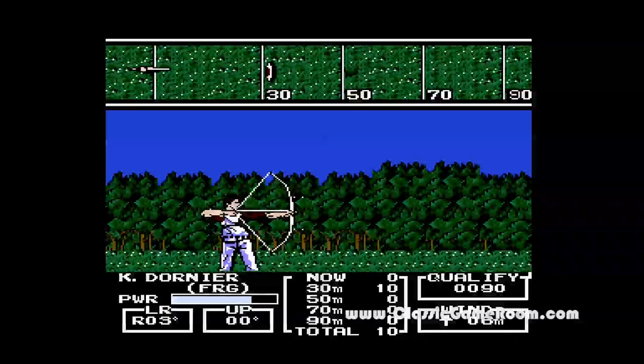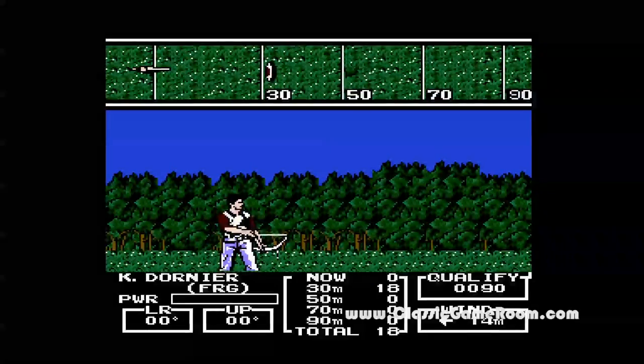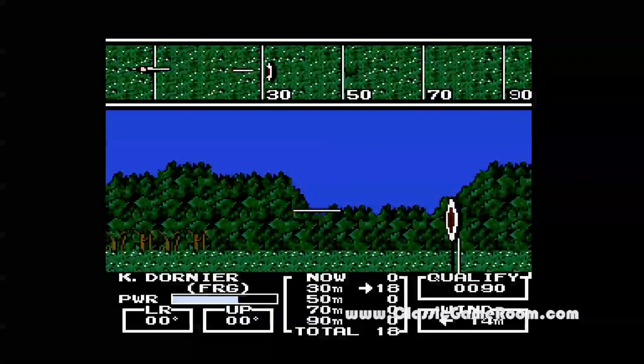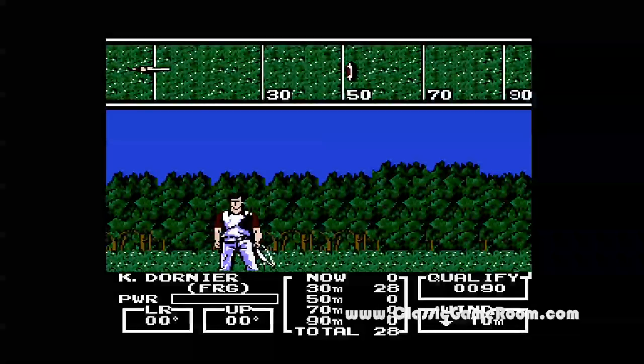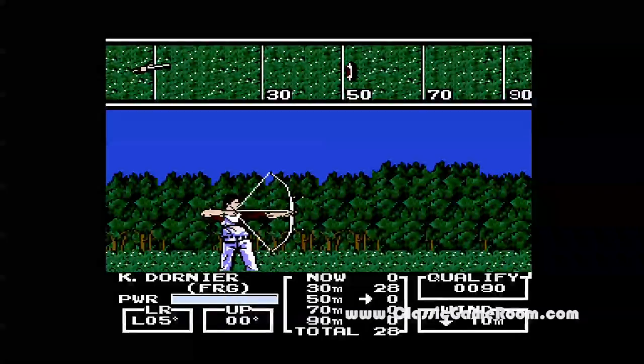Here's my favorite event in the entire game: archery. Archery is actually really good. Archery and skeet shooting are the best two events in this one. You have to look down there, check the distance, look at the wind, then pull back a little bit and let go. You don't even really need the NES Advantage for this one — you're not mashing buttons like the hurdles or something. But the archery is fun, and so is the skeet shooting.